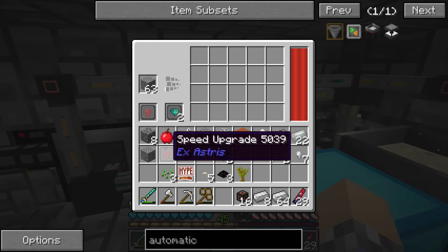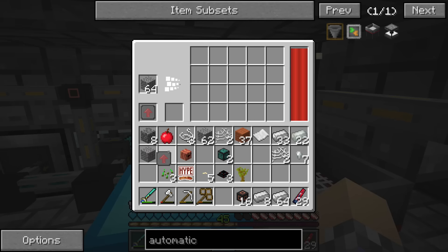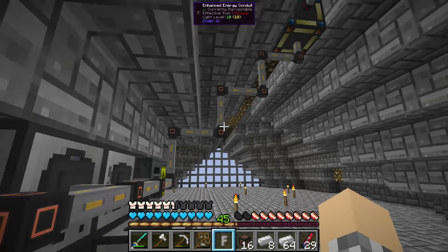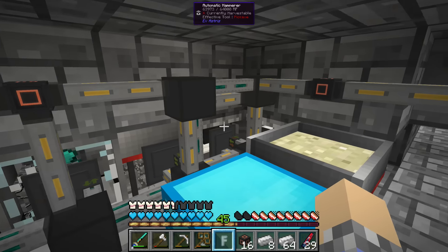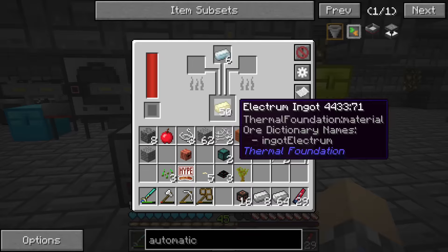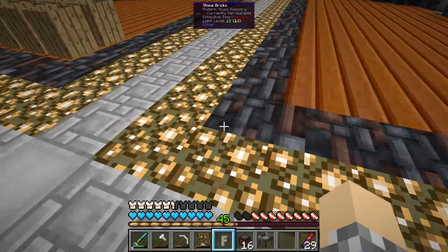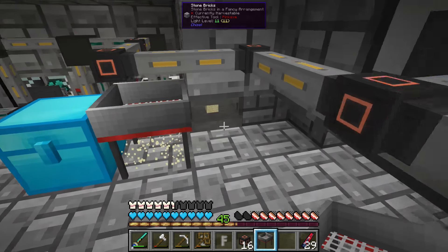I've got another speed upgrade somewhere — probably here. You keep it — you need it the most. How are we doing on power? Power's fine, not an issue. These machines here are fine. These two are questionable, but it could just be too much going through the energy conduits — we might have to upgrade those. We've got plenty of electrum ingots now. I need a gear. I also need more invar.